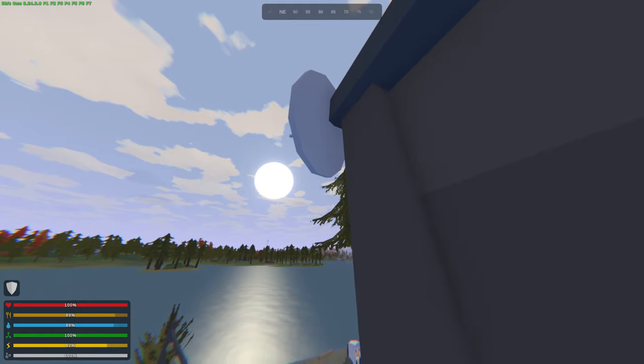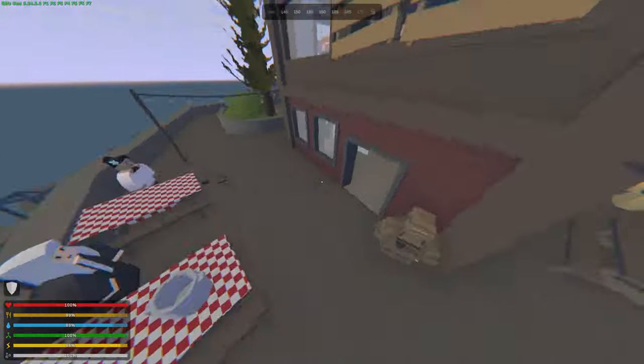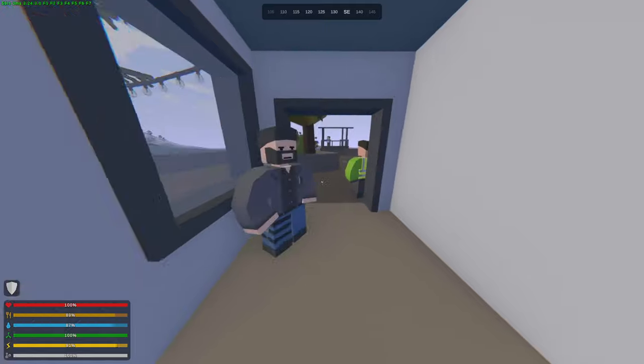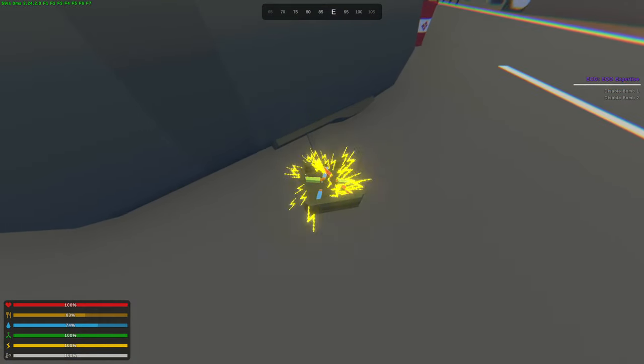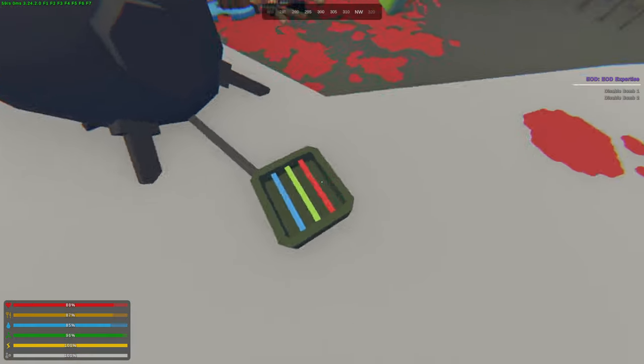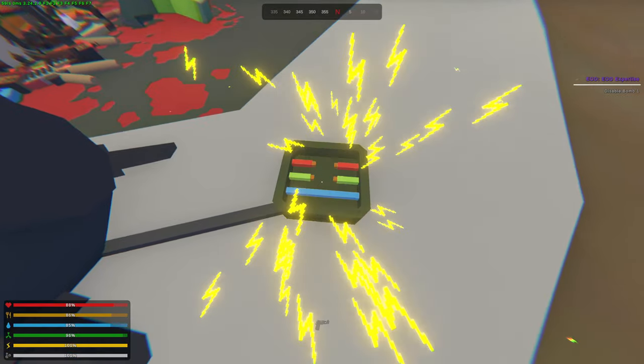Next let's go over to the fixing radio quest. For this you need to go to the top with a circuit board. Afterwards you will get the bomb mission where you would need to cut the wires in the order of red, green, blue. Firstly you can go to Red Grove Airfield — for this quest you do need pliers, which can be found in construction areas and also civilian areas.